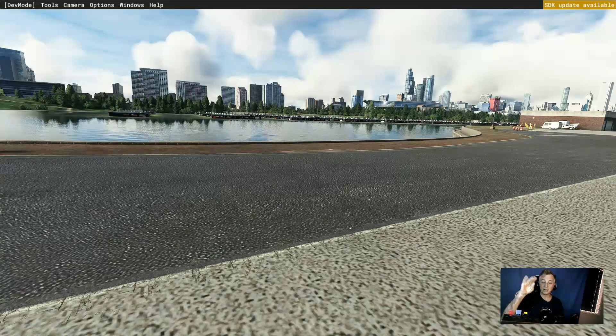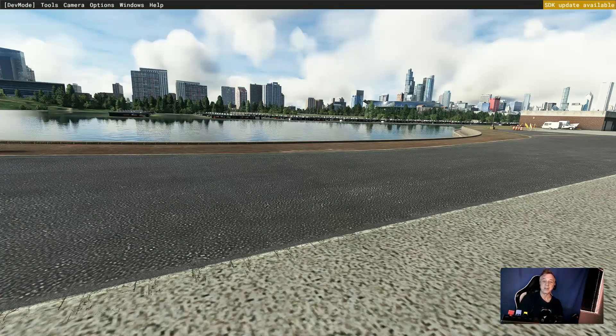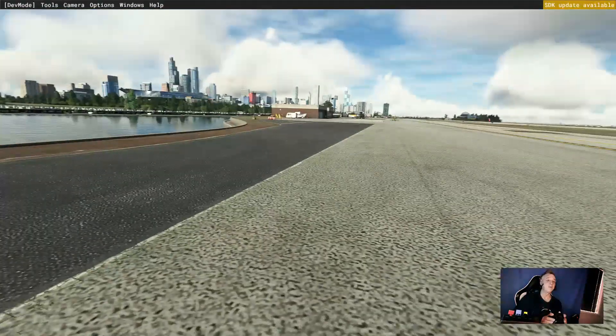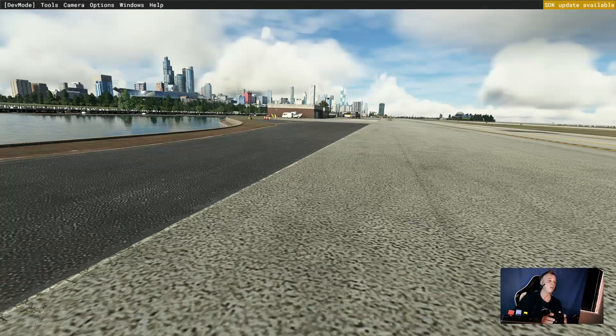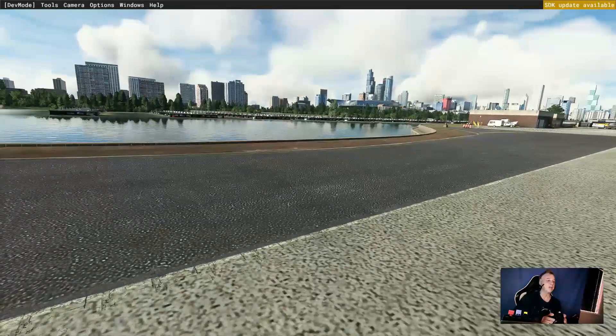Hi guys and welcome back to the channel. Today we're going to have a look at Meigs Field with update 11, where we have Meigs Field back in the game again. I haven't seen it for a long, long time since Flight Simulator X or maybe before that. We're going to walk around and do a little bit of exploring, and we've got the cityscape of Chicago in the background there, which just looks absolutely stunning.